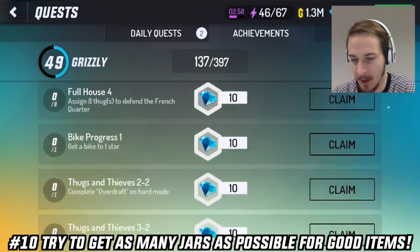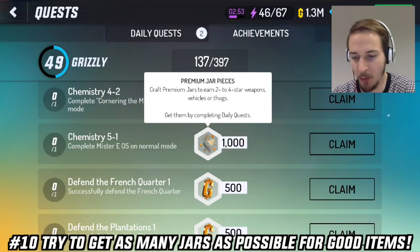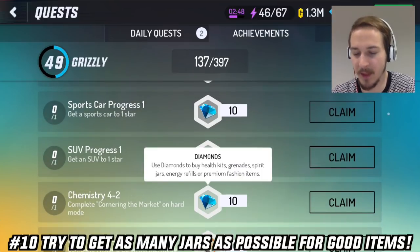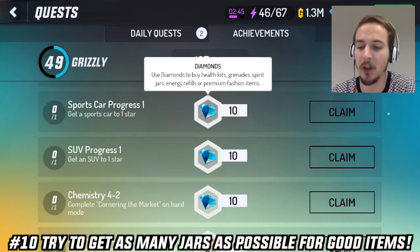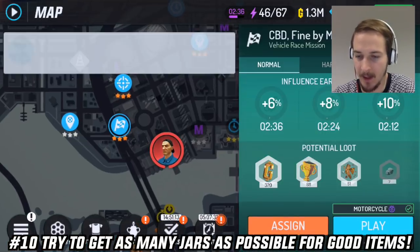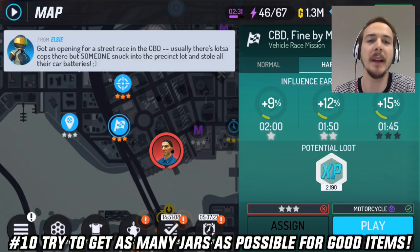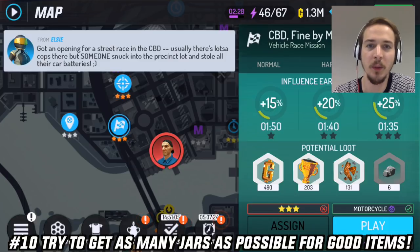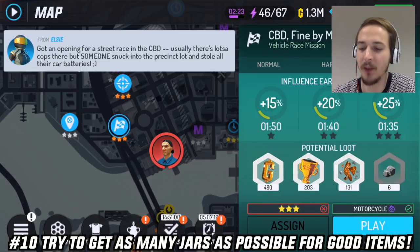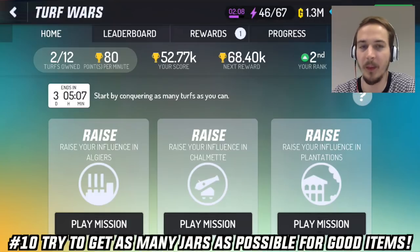I've already completed a few missions. You can complete a mission on normal mode for 1000 premium jar pieces and you also can complete those achievements to get diamonds to buy more jars. The next way to obtain jars is by completing missions — if you complete a mission the first time you will get some diamonds and also some jars, so you should definitely try to complete all the missions on 3 stars to get the best items.